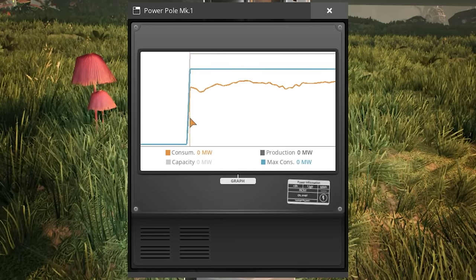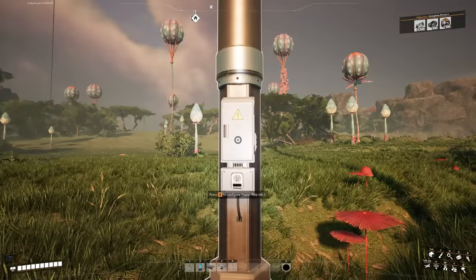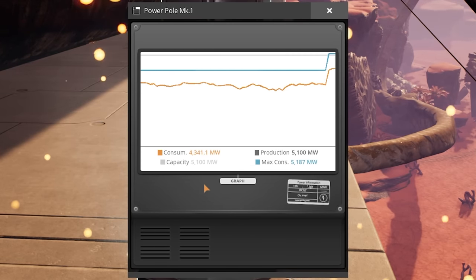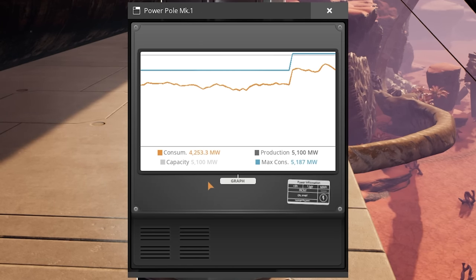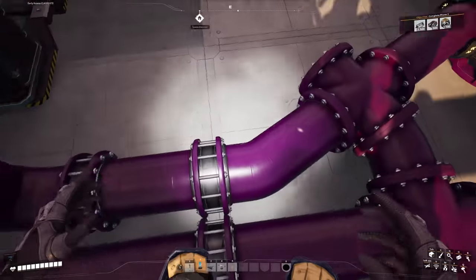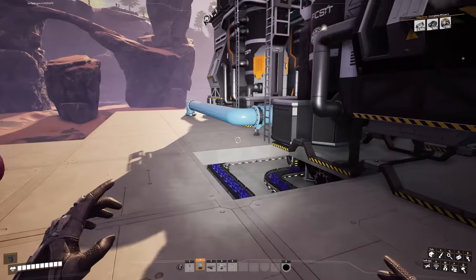So the inevitable happened — we hit the power limit and everything got shut down. I've extended the coal line and now have a maximum production rate of 5,100 megawatts with max consumption of 4,226.3 megawatts. Connecting back up, everything boots back up. I also need to manage the heavy oil residue — I've been storing it and periodically connecting it up to flush the pipe network, which removes the residue from the line so resin keeps moving to make plastic and rubber.